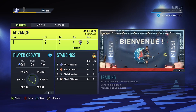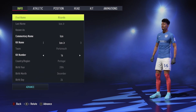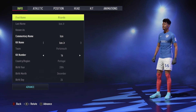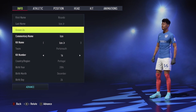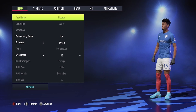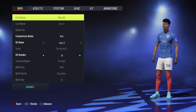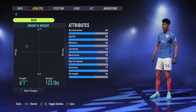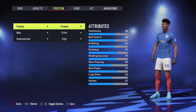Without further ado, let's meet the player. Here's the player I've created called Ricardo Izzo. For all of you who have played FIFA with me before - pro clubs FIFA 21, FIFA 20, FIFA 19, even FIFA 18 - Ricardo Izzo is always my player name. I don't know why, I just looked for a commentary name that sounded good and Izzo stood out. It's been that ever since. Six foot one, playing as a striker.